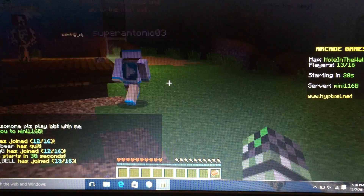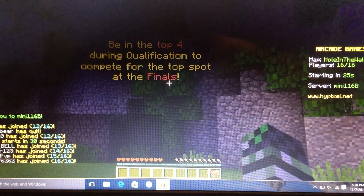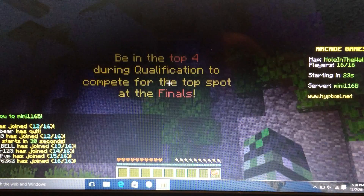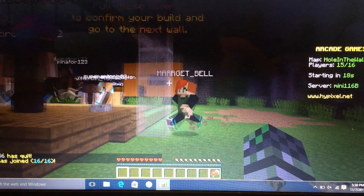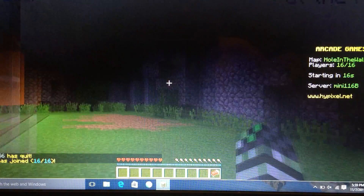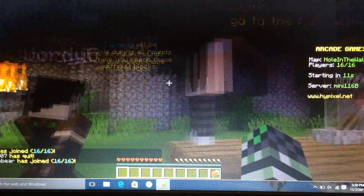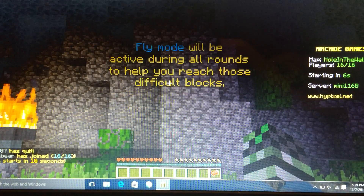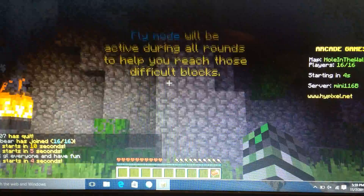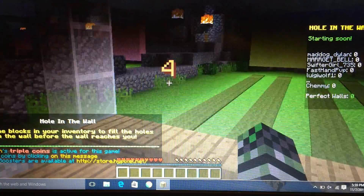Welcome to the next round. So basically the rules of this game is that you need to be top four during qualification to compete for the top spot at the finals. You have to pull the levers from the right side of you to confirm your build and go to the next wall. You can also fly — fly mode will be active during all rounds to help you reach those difficult blocks. So that's basically the rules — pretty easy, pretty simple.